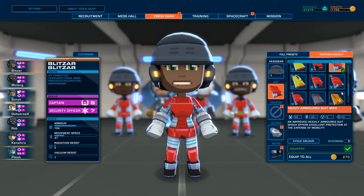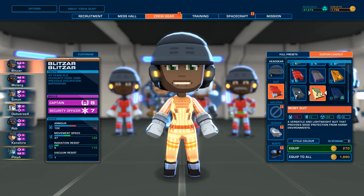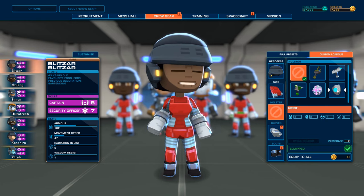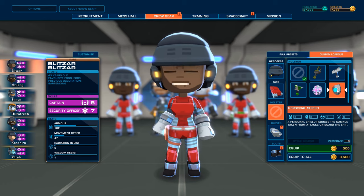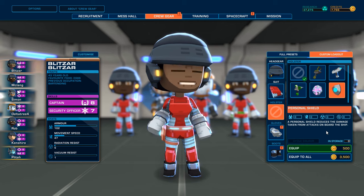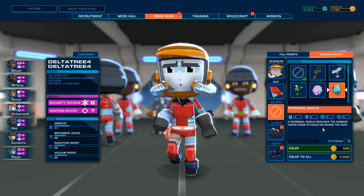Then we've got some more of this stuff. Moby Suit - good protection from harsh environments. I still like that Ultra Suit. Personal Shield - reduces the damage taken from attacks on board the ship, but also away teams, I suppose. So I think we will be giving these things to the away teams.